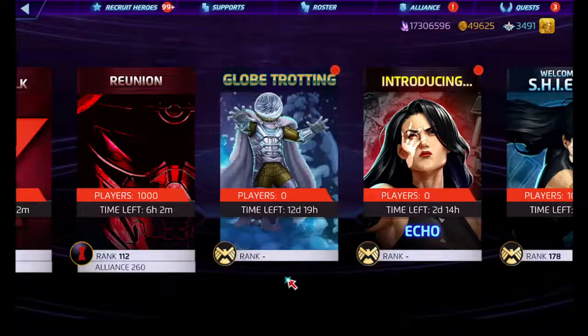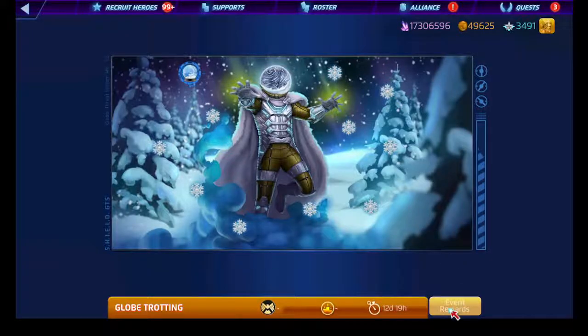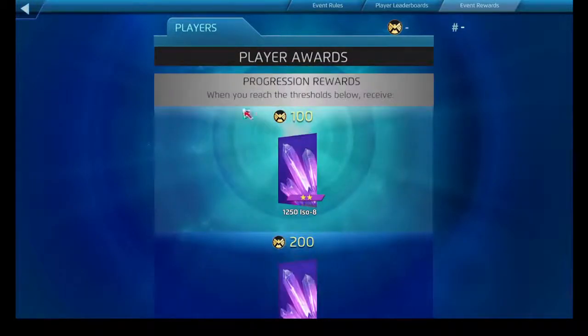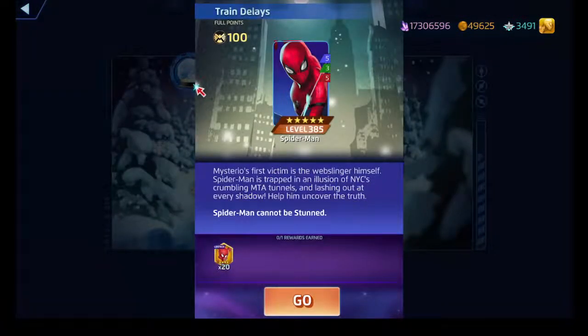Now that I actually think about it, I do remember what Globetrotting is. This is an event every year around Christmas time where we get to spread a little holiday cheer and use characters that we don't normally get to use. The event rewards include a Mysterio cover and a Nick Fury cover. Throughout the days listed on each snowflake, you have to use a different set of required characters — heroes, villains, or particular team affiliations.